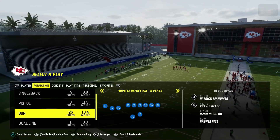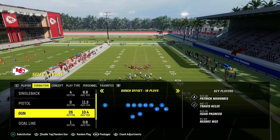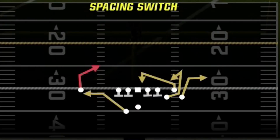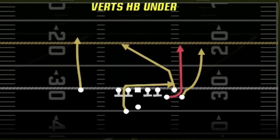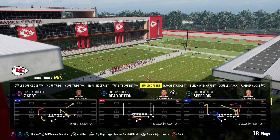For today I'm going to be showing you how I like to run the Eagles playbook at Matt 24. The formation I'm going to be talking about is Bunch Offset, and the adjustments I do like are Spacing Switch, Inside Zone, Split Four Verticals, Double Post, and the Read Option.